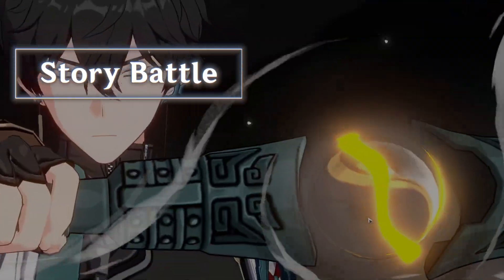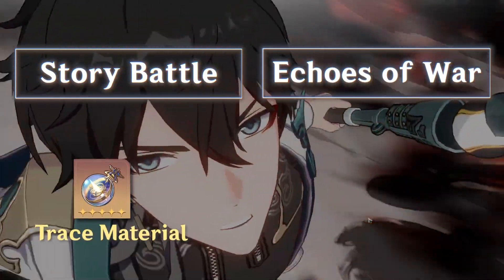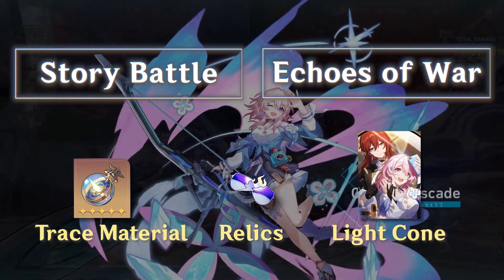There are two ways you can fight this boss: first is in the story, and secondly as an Echo of War to farm trace materials, relics, and a possible light cone.